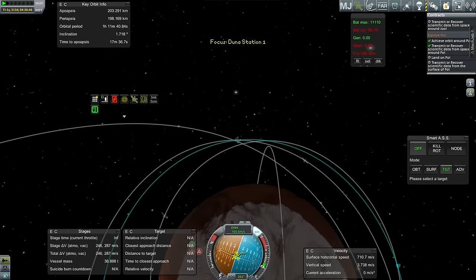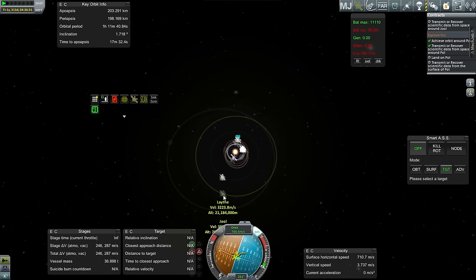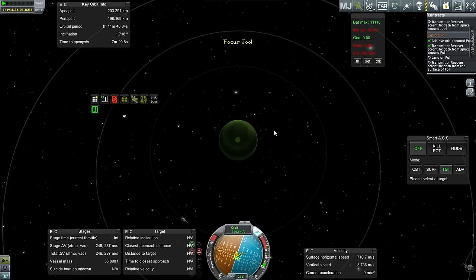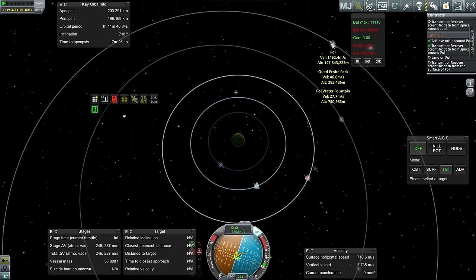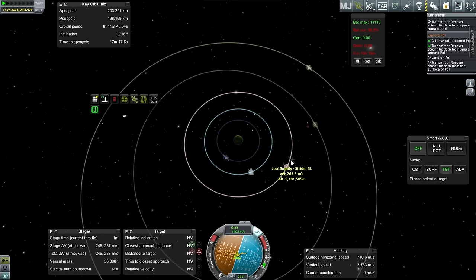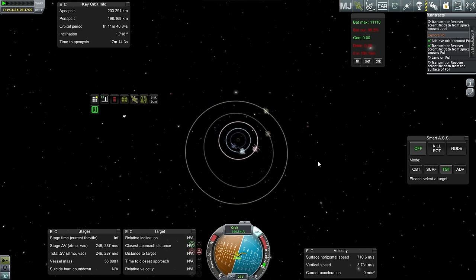I wanted to see if anything could do the Joule thing — transmitter recover scientific data around Joule. I'm shocked that we haven't done that already. Everything is probably around one of the moons of Joule. Land on Paul and transmit or recover scientific data from the surface of Paul — well, we've got the Paul water fountain but I don't want to use that for that purpose. There just isn't anything sitting out in the middle of nowhere. I guess I'll hold off on that.